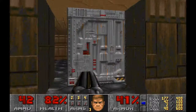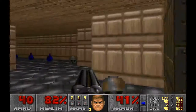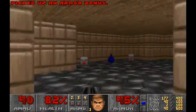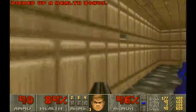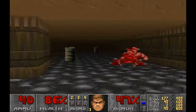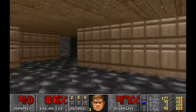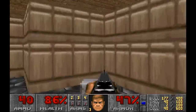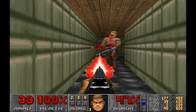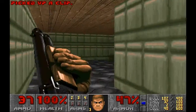Thank you barrel for getting in my way. I like to use a double barrel on these guys because it takes them out pretty quick. There's ten items in here. Kind of the health. And then we've got ourselves a bunch of guys in here - try and take the hitscan guys out. That seems to be everybody.